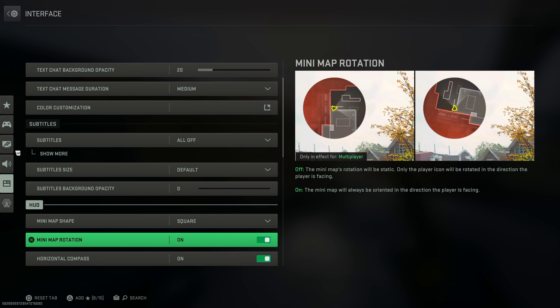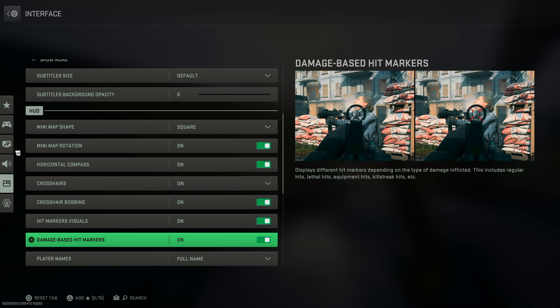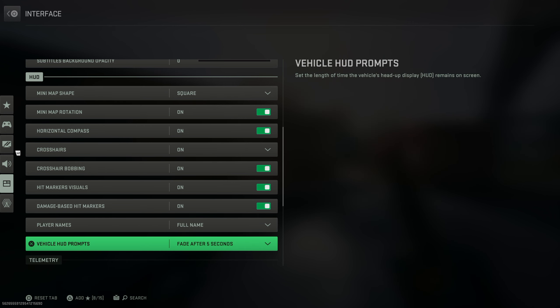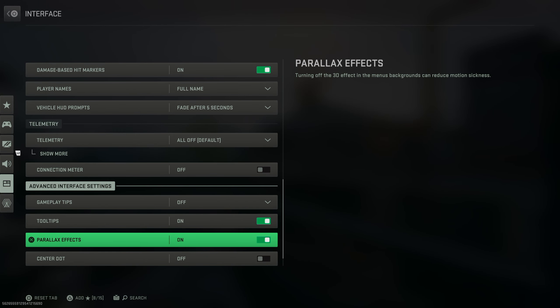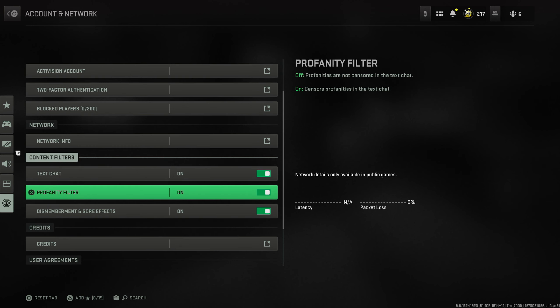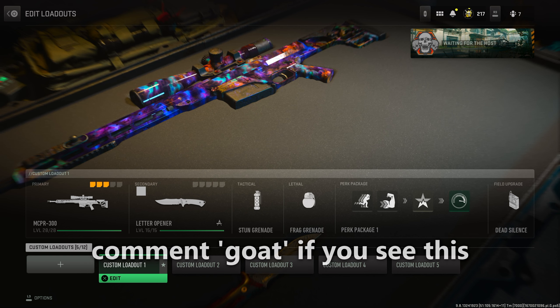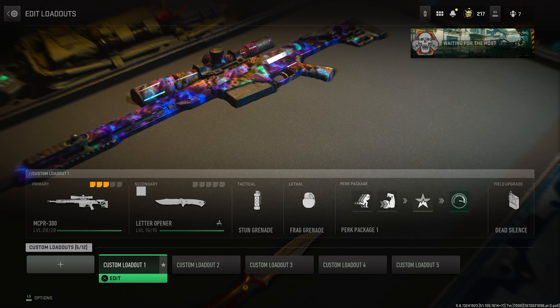Minimap shape, square. Minimap rotation, on. Horizontal compass, on. Crosshairs 100%, on. Crosshair bobbing, I have on — some people have it off, but I think on is more precise. Hitmarker visuals, on. Damage based hitmarkers, on. Player names, I have full names so I can see the entire enemy's name on screen. Vehicle HUD prompts, fade after 5 seconds. Telemetry, all off. Connection meter, off. Game tips, off. Tooltips, on. Parallax effects, on. Center dot, off — some people like to have a dot on their screen. Crossplay and crossplay communication both on. Content filters, text chat on, profanity filter on. Dismemberment and gore effects, on. And that is all of my settings. If you guys have any questions, go down in the comment section. The pinned comment will have any new settings that they add into the game.